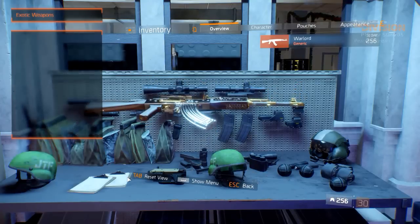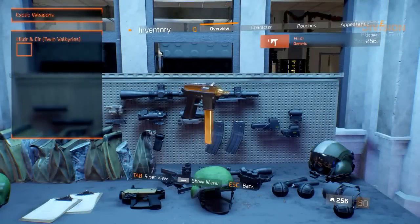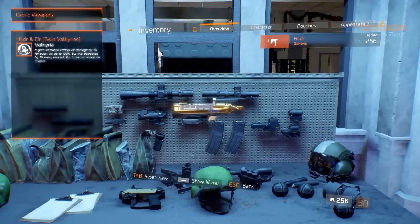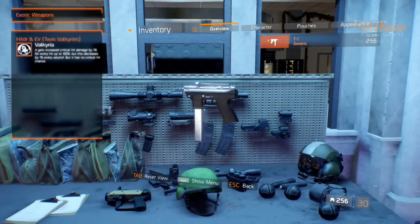Now for the submachine guns — the Heal Deer and the A Year, or Twin Valkyries, are two variants of the Valkyria and form the second exotic weapon set. Next to three random weapon talents, they share the Valkyria weapon talent. The Heal Deer, still covered in its golden skin, gets increased critical hit damage by 1% for every hit, up to 100%, but this decreases by 1% every second, and it has no critical hit chance.